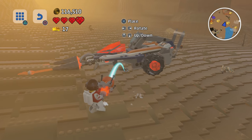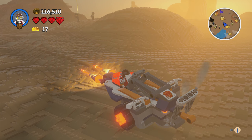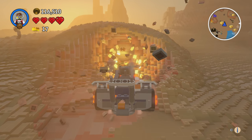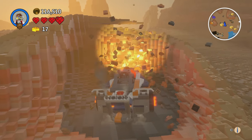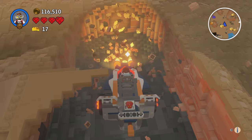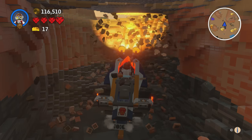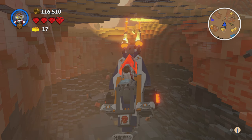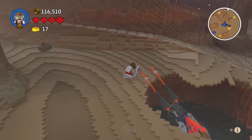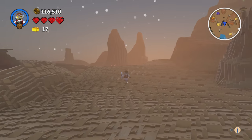Here we have Lance's Twin Jouster — the next vehicle we added. To use the drilling function, press square and just drive forward. If you want to drill down, hold the left analogue stick down; if you want to drill up, hold it up. It's a pretty fun vehicle, though probably not the best drill in the game — there are a few others that are pretty good.